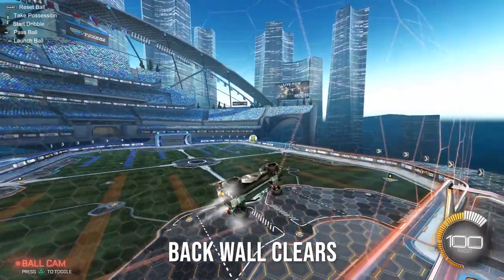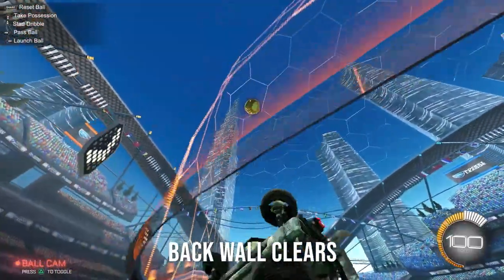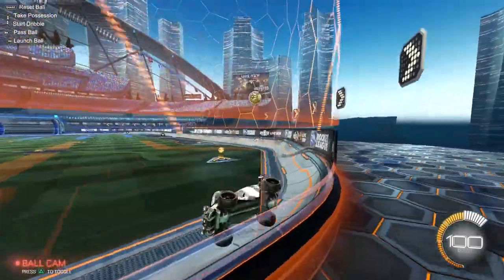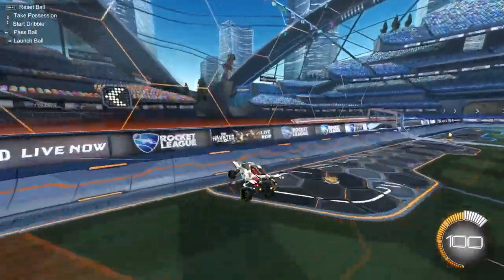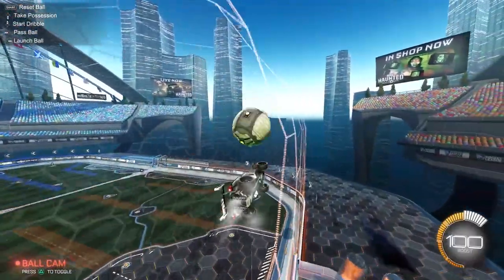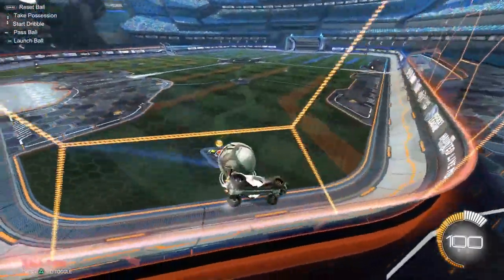The next thing you can do in free play is back wall clears. You simply drive up on that back wall above the goal and use the pass ball feature again. It's going to fling the ball at you. Practice clearing it to the corners, or same thing, get a soft touch and keep possession of the ball. It's really strong.